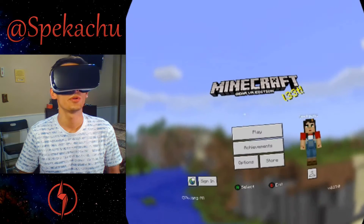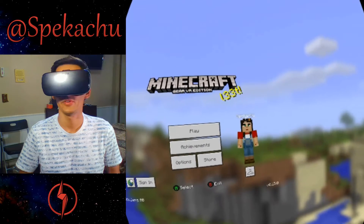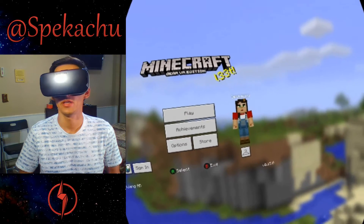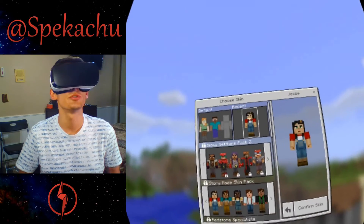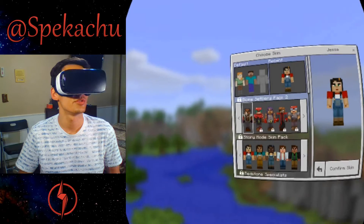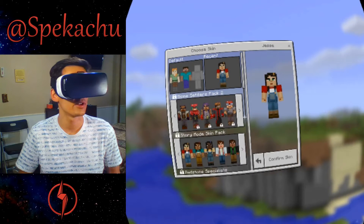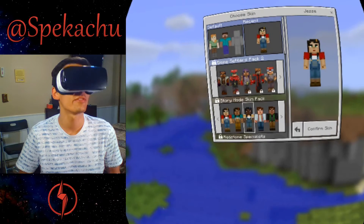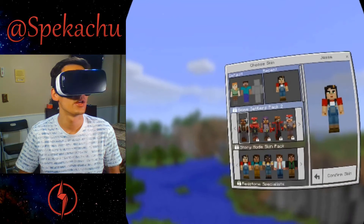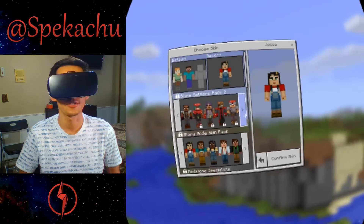I'm going to show you some options first. I've chosen a different avatar and changed my name to Spikachu. You can choose — they have a couple of available skins from the beginning. You have five here, two here, and some that are locked.